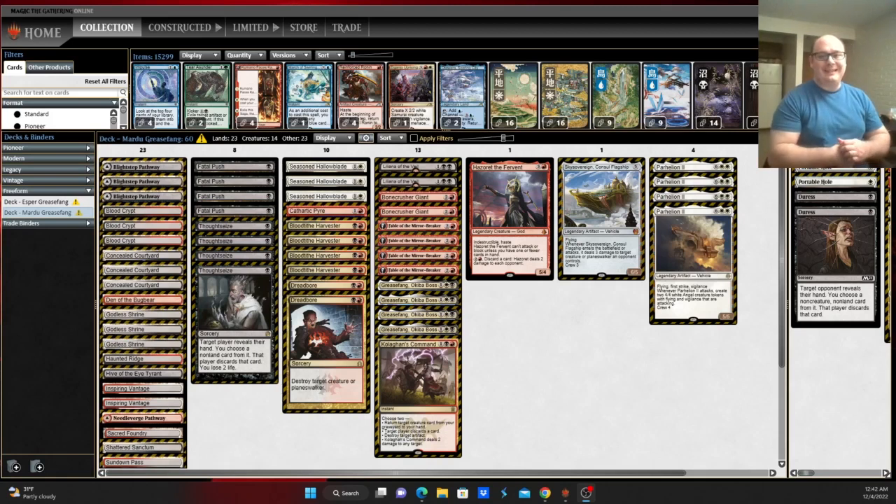Hey everybody, this is John for Pioneer Nexus MTG with another deck overview, this time with Grease Fang — the forgotten decks. This is a look at the other two variants of Grease Fang that do sometimes see play, that is the Mardu and Esper variants. There are innumerable amounts of cards that can fit in these decks and innumerable different ways they can be built, but mostly they tend to coalesce around these two builds.